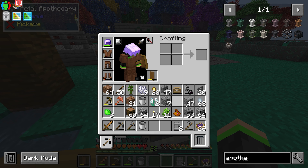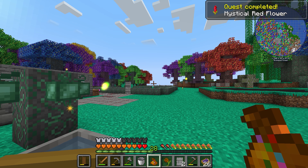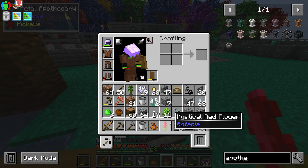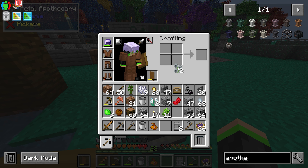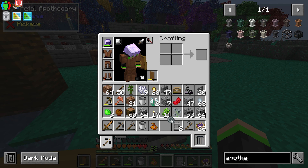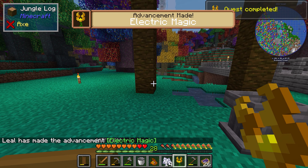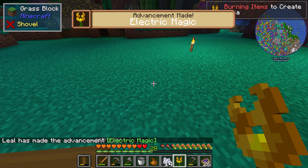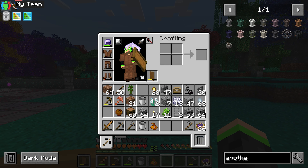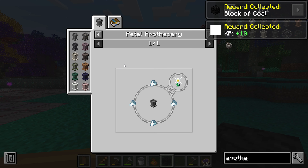To make the flowers, you've got to put some water in the petal apothecary, then put in a combination of different petals. Once you get enough petals in, you throw in the seed and you get your flower. The main way to get more of the different Botania flowers is to plant a petal in the ground and then bone meal it to get a tall flower.